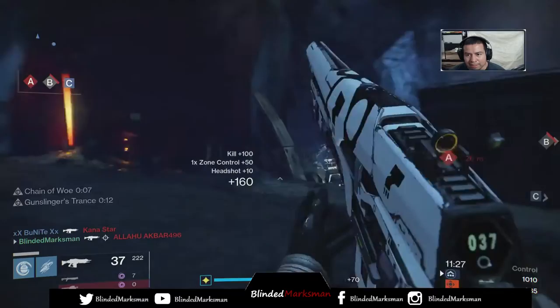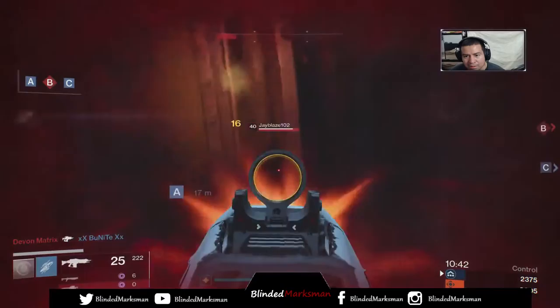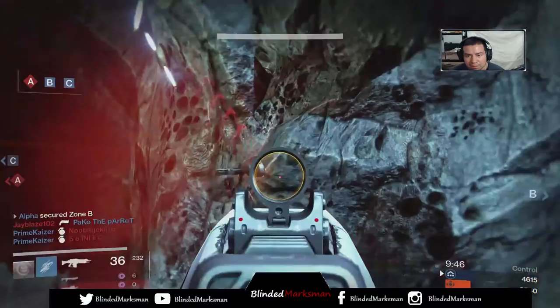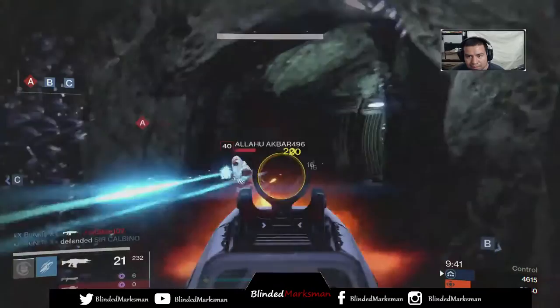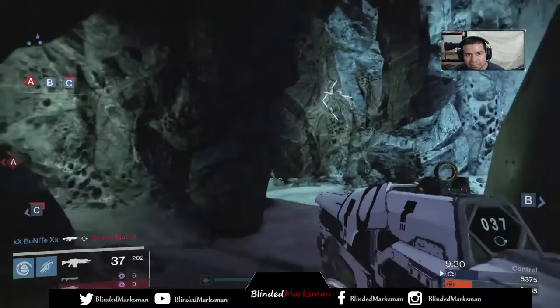That guy came full sprinting with a shotgun but can't really do much about it. When you have a hand cannon and someone is just shotgun rushing, you can't do anything. I've been seeing a lot of Zalo Supercell lately — I don't know if that thing got some sort of buff, but it wrecks now. I might like to try it out.